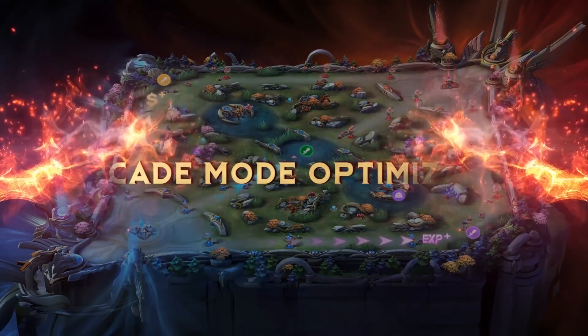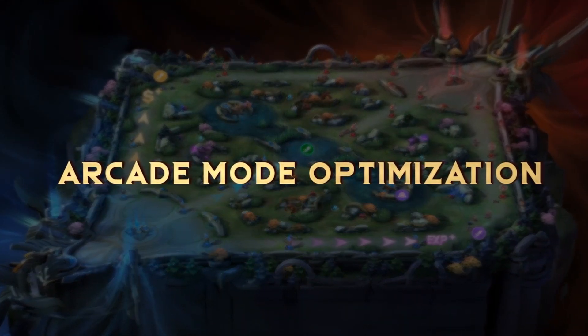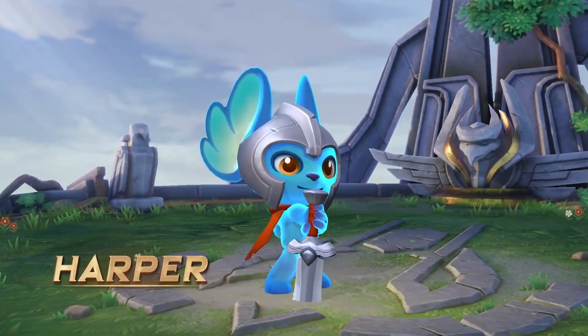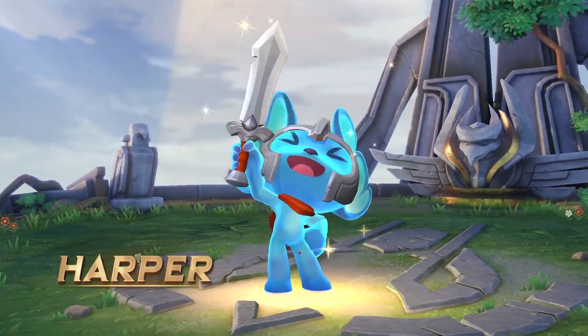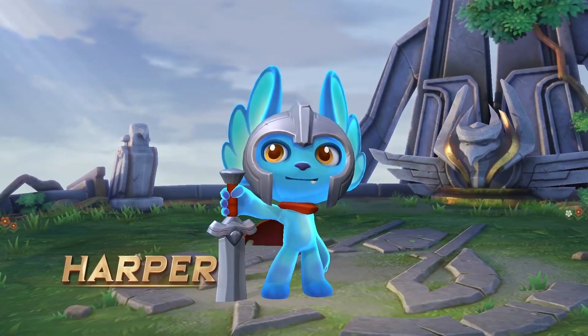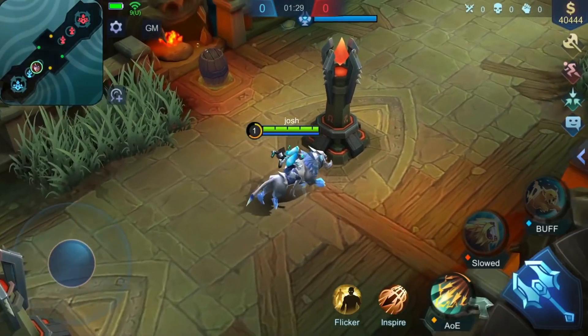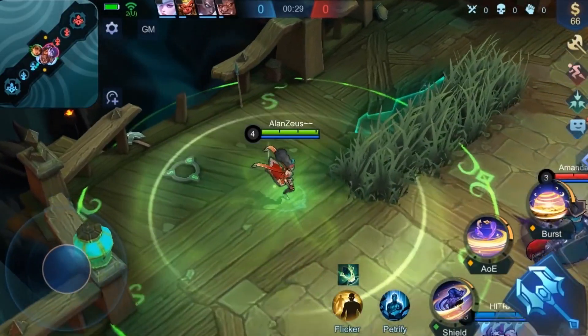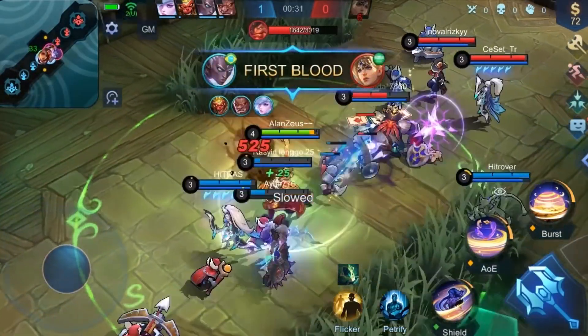Now we'll move on to the adjustments of Arcade modes. In Magic Chess, Harper has become a sharp knight in the Red Keep and also has a pair of big, cute ears. In Brawl mode, we optimized the map and added a new healing item to the game — upon picking it up, the hero can heal themselves and nearby allies.